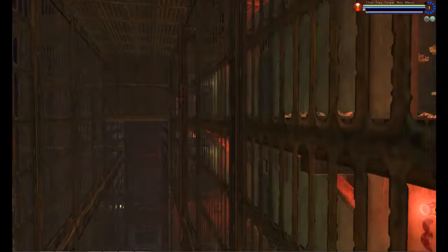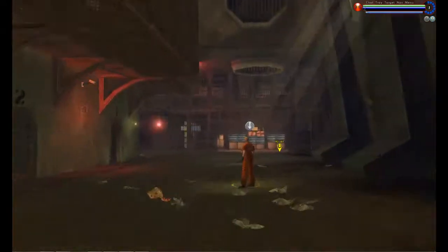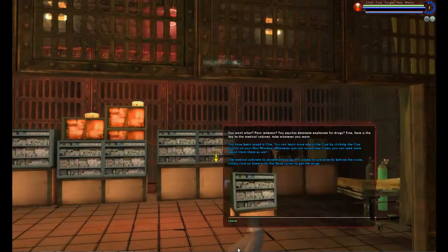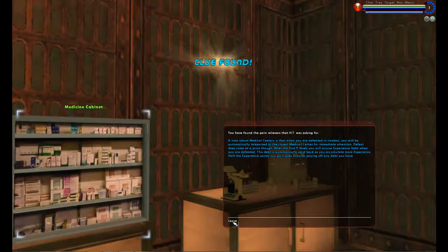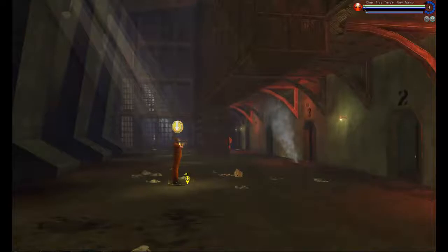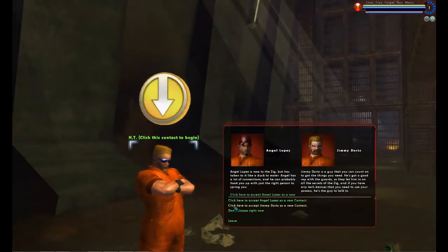We actually have villains running around already trying to shoot me. It's a little early for villain combat yet, so we're just going to ignore them, though I suspect they're going to chase me a bit. We'll just go ahead and talk to this nurse, and we get what our contact needs. We get a new contact — doesn't matter which one we pick, so we'll take that one.